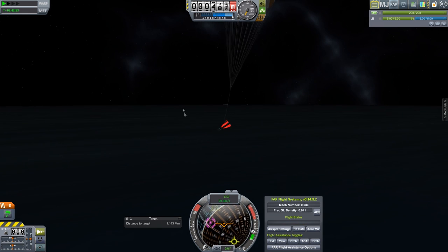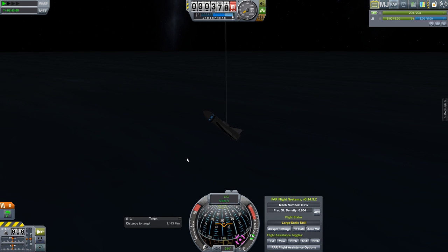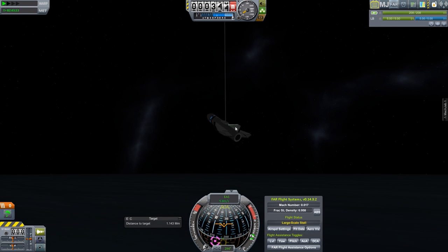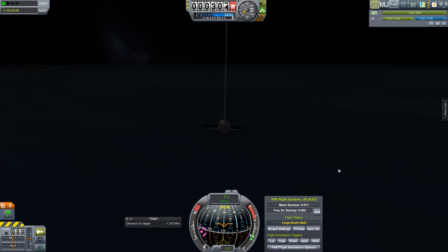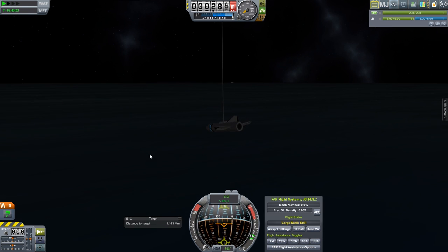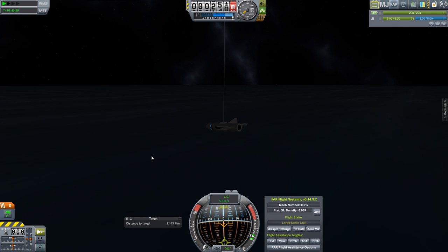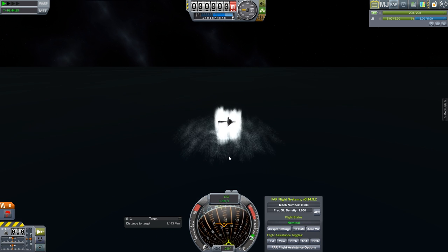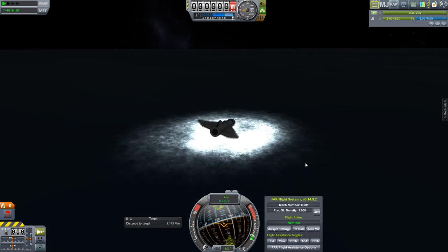We are under canopy. This is definitely a step up — better than the previous version. I'm thinking just a small strake on the bottom to try to give this thing some lateral stability, something compatible with the landing gear so it can't extend too much. We can now see where the level of the water is — that used to be a real solar system issue. But that was some strange behavior there.